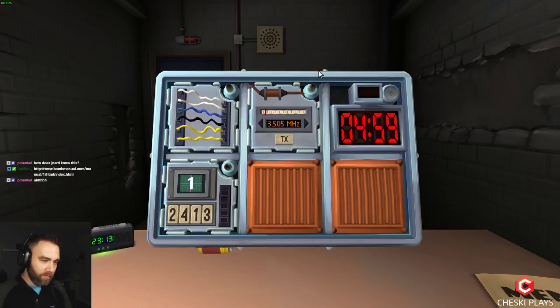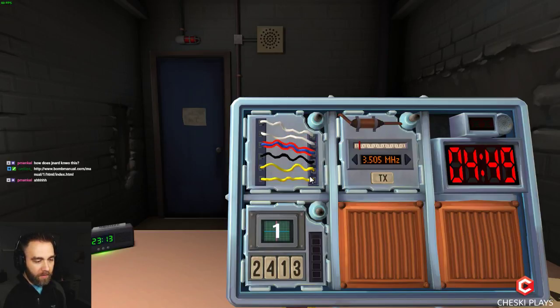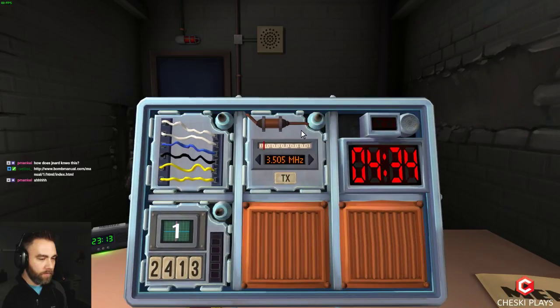We have morse code. This one's good — we're screwed, I can just tell. It's okay, just whenever you can give me a letter. Ivy, we have two yellow, a black, a blue, and two white. Morse code: short, short, short — three short — long, short, short. Long, short, long, short. I should be able to get it, give me some time.